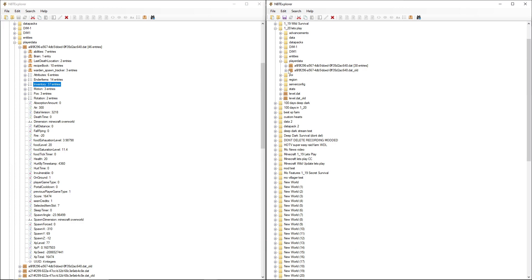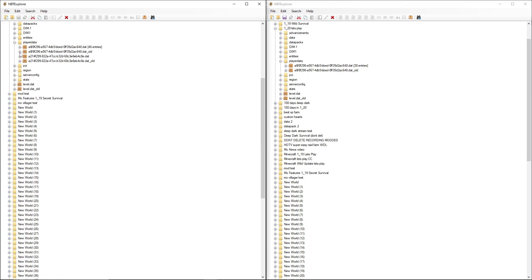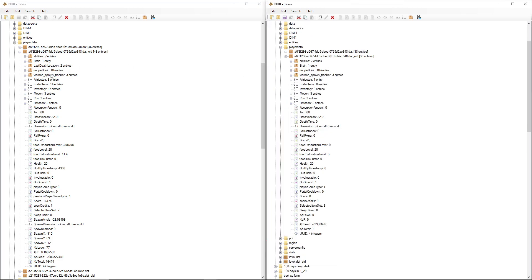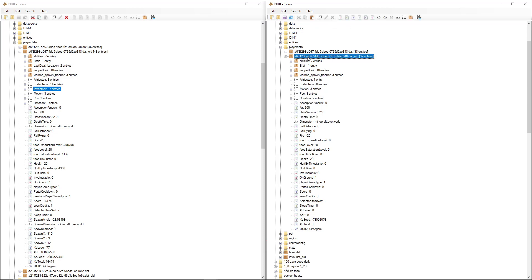Then we want to do that again with the .dat_old file. So there's a .dat_old on both sides. We find the inventory in the old world's .dat_old, copy that, delete the one in the new world's .dat_old, click on it, and then paste. And as you can see, the inventory is right there.